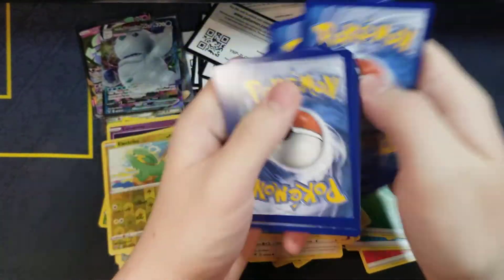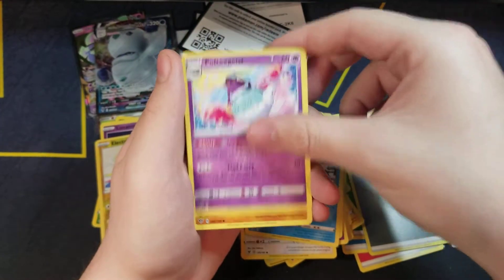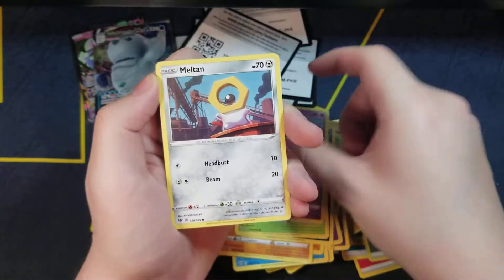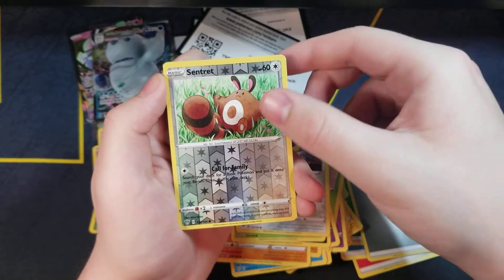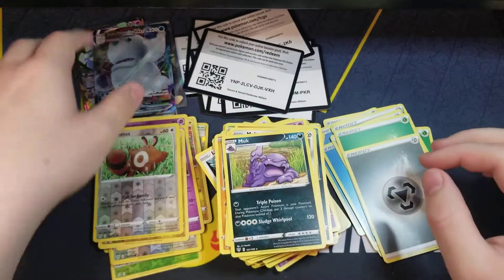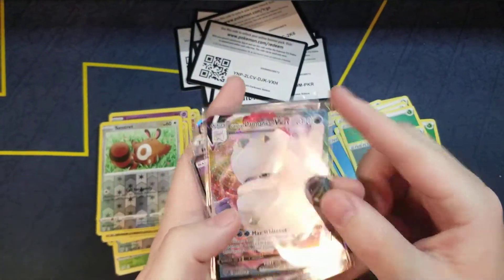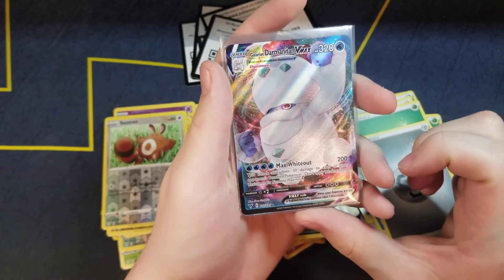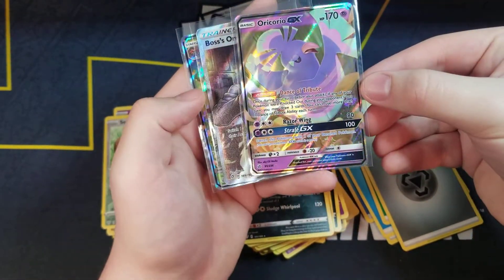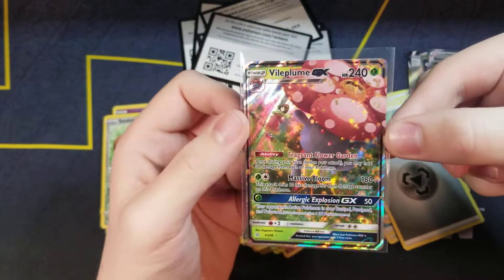Cosmic Eclipse was good to me though. Metal Energy, Fennekin, Poltergeist, Solrock, Larvitar, Nickit, Bounsweet, Snubbull, Meltan, Centiskorch, reverse hollow, and a Muk rare. So all the hits were in the first half and then got the rares in the second half. Here are the four hits: Galarian Gigantamax Dermanitan Vmax, an Oricorio GX, an Oricorio GX, Boss's Orders full art trainer, and a Vileplume GX.